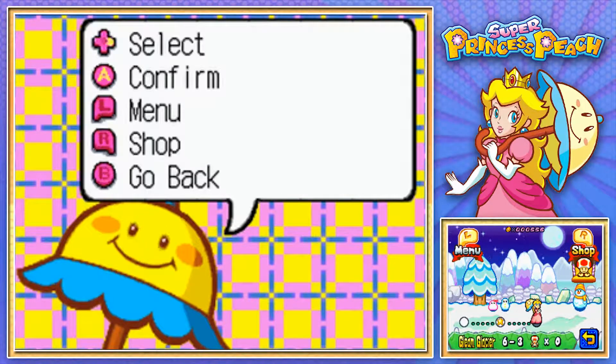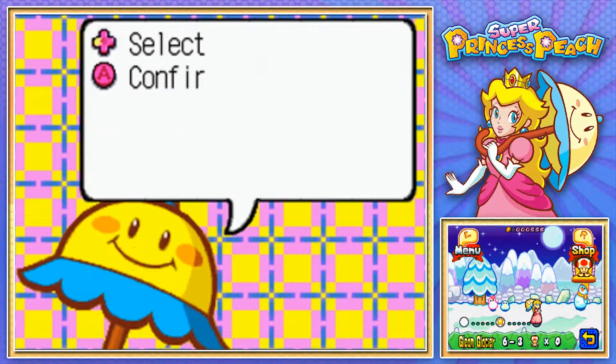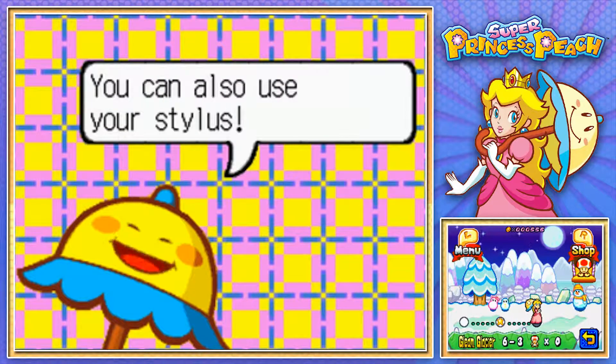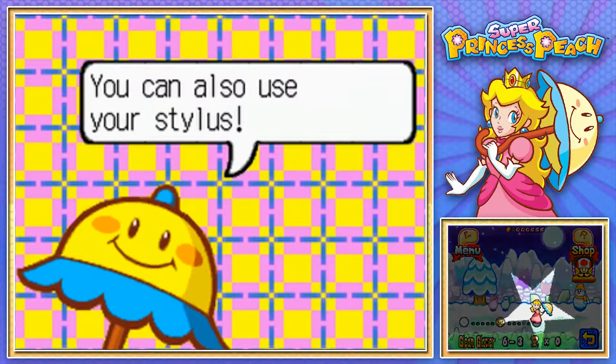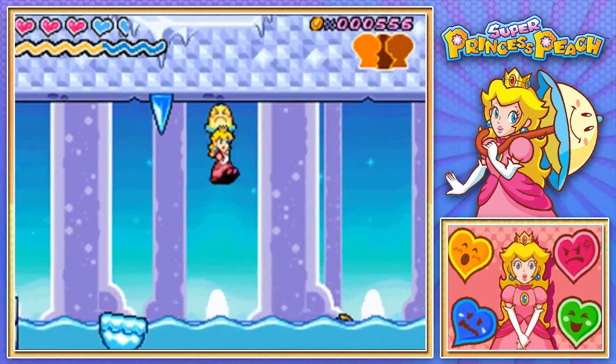What is up everyone and welcome back to another episode of Super Princess Peach. I am iSneakSometimes and in the last episode we took on 6-2 of Gleam Glacier. In this episode we are going to continue on with 6-3. So let's jump right back in and take on another very amazing cold level, because these levels are very, very cold.